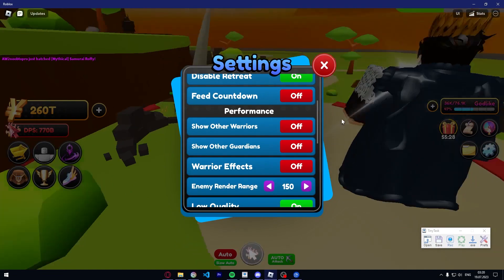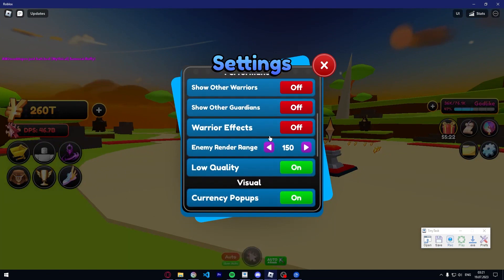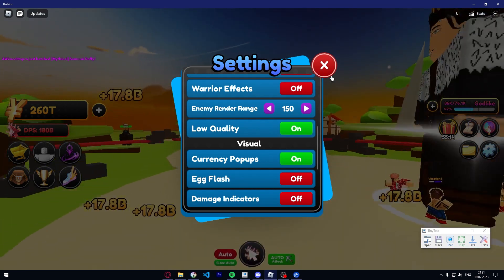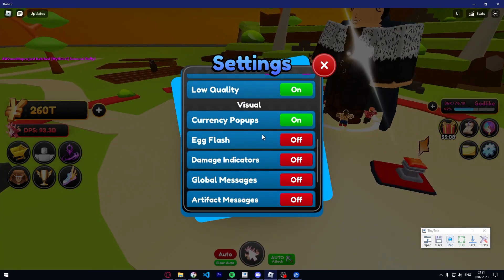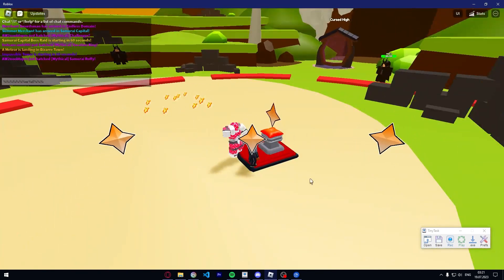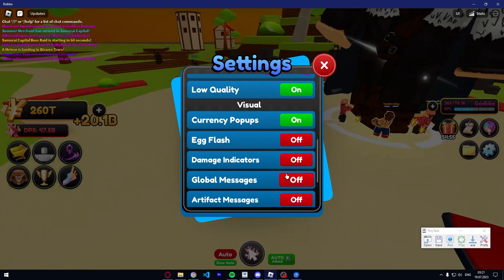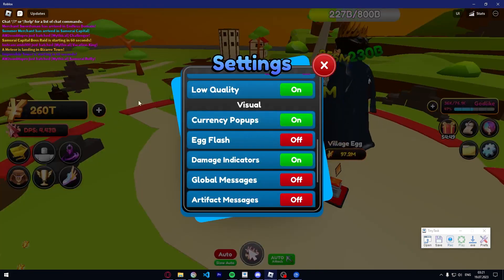About 150 render distance usually works with all bosses. 'Low quality' is pretty self-explanatory — lower quality improves performance. 'Currency pop-ups' — I keep it on because I want to know how much cash I'm getting. 'Egg flash' is the flash effect when you open an egg, just turn it off. 'Damage indicators' show how much damage you're dealing — you can see the numbers popping off — but we have a DPS display so I don't really need that.